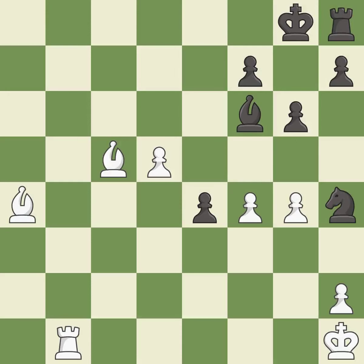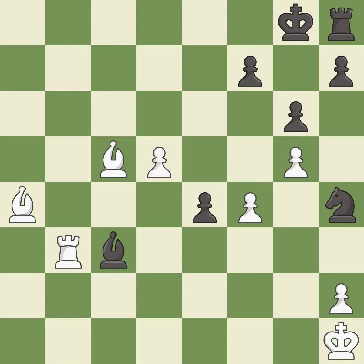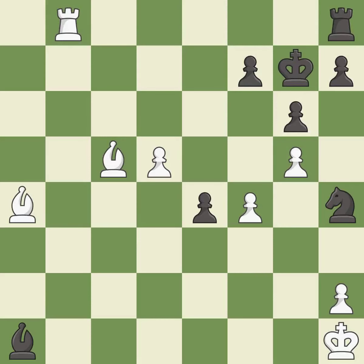This ignores an opportunity to offer an equal trade of pieces. This permits the opponent to kick a bishop — it is an inaccuracy. The opposing bishop is kicked by a pawn and must now move or be captured — it is best. This move puts the bishop on a safer square — it is best. This attacks a bishop, winning a tempo when it moves away — it is best. This moves the bishop to safety — it is best. This reveals an attack on a rook. This is the start of the endgame and black is losing — it is forced.